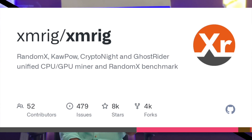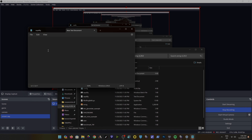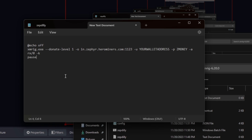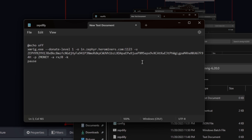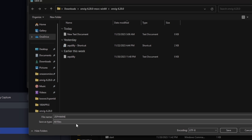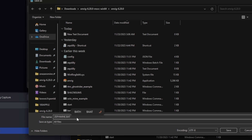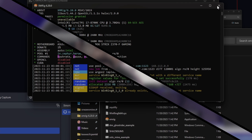Download the miner — the link is in the description. Once the miner is set up, open a simple notepad, open the bat file, and paste in your wallet address throughout. Save the file. Once the .bat file is set up and you run it from the miner folder, you will start mining.